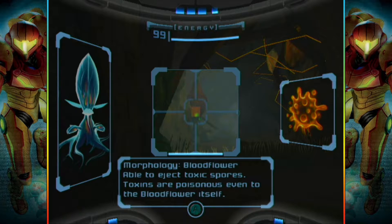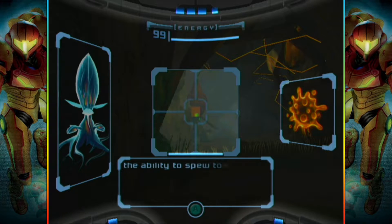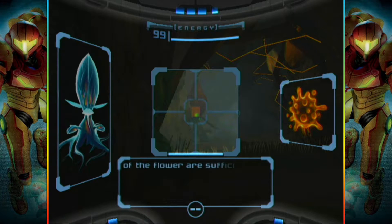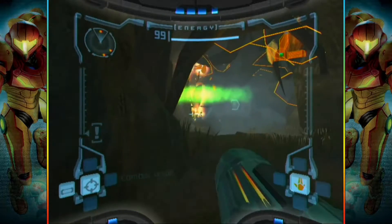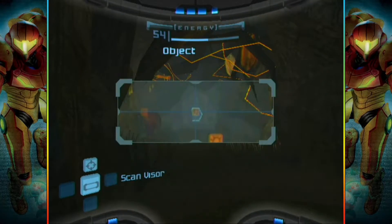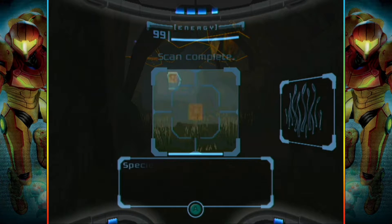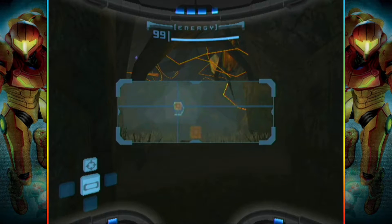A blood flower, able to eject toxic spores. Toxins are poisonous even to the blood flower itself. Three mouth nodules protrude from the stalk beneath the flower, each with a rudimentary brain cluster and the ability to spew toxic fumes at anything within a five meter radius. The spores ejected are sufficient to kill this creature if they explode in its vicinity. The aiming's taking some getting used to, but it is fine. Tangleweed — plant life with basic sentience. Retracts into ground if threatened.